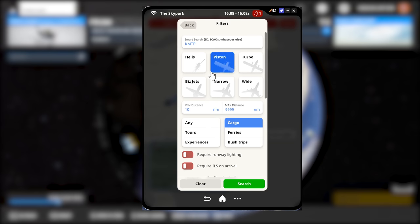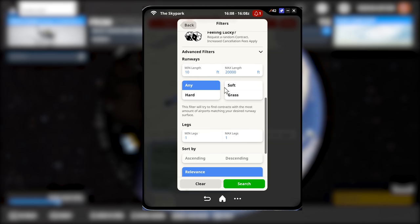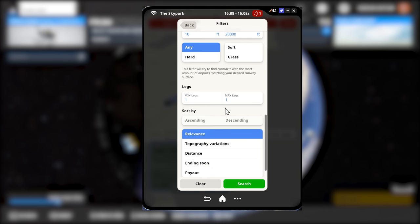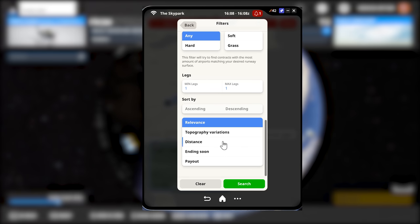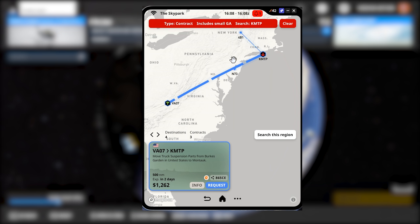There are also a few filters on screen, allowing you to select plane type as well as a whole bunch of different mission types. Skypark tracks all your missions, your earnings, your progress, and many other things besides. This is all done completely outside of Microsoft Flight Simulator. However, Skypark does hook into the sim, meaning that everything you do in the game is tracked — giving us a fully integrated mission system.